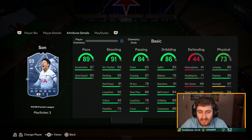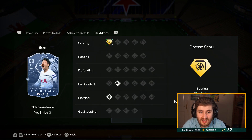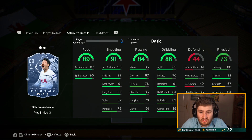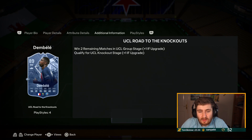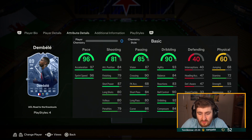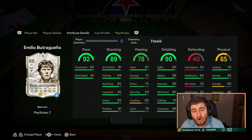Son — ridiculous price for this SBC, a million coins right now. Anyone who did that needs their head checking — absolute waste. But the gold card is not much worse. This is the best version of Son though. Dembele — nice play styles, if he gets a few more it could be pretty special, five-star five-star, decent upgrade on his 86. Butra with a Hawk gets 93 shot power and 98 finishing.